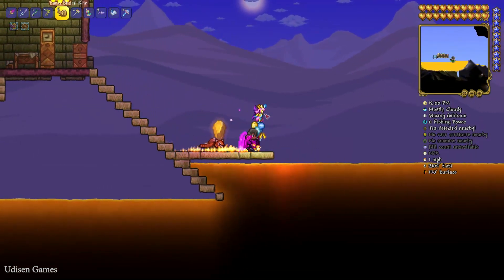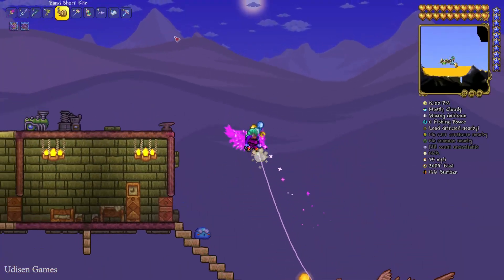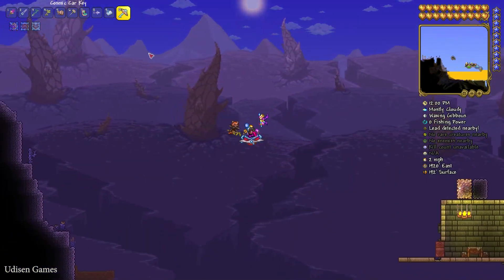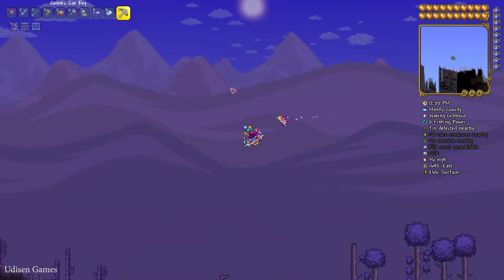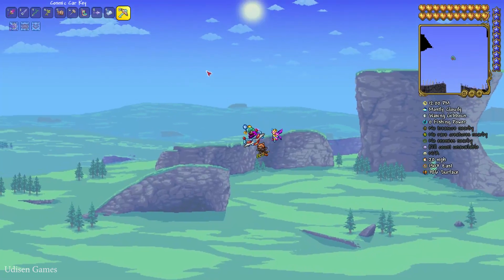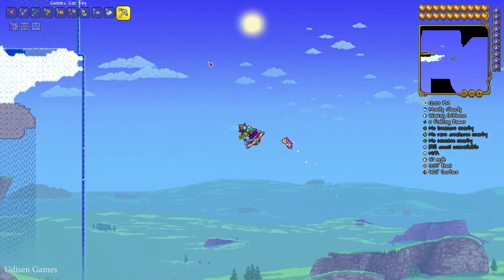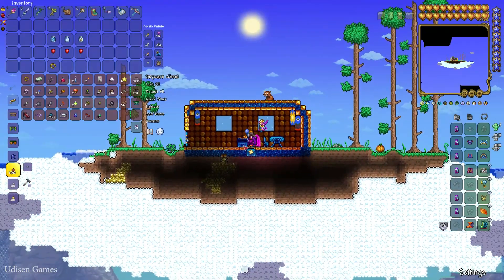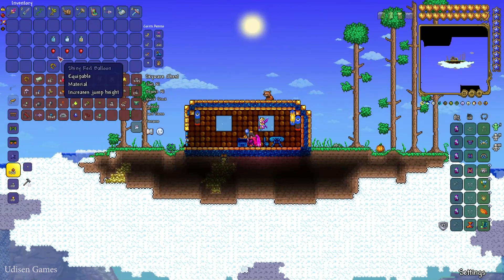Seriously, step number one: explore all the sky islands, which you can find in the sky. I highly recommend obtaining a flying mount — it is very useful, for example the Cosmic Car Key — or use a Gravitation Potion; it saves you a lot of time when you explore the sky. How the system works: you go to the sky, find sky islands with a sky house, and here you find different chests with different loot.